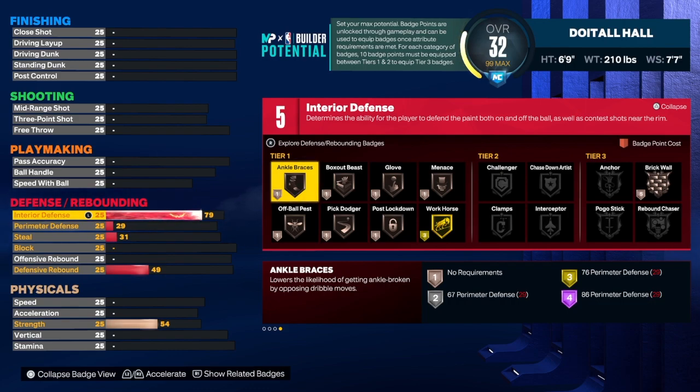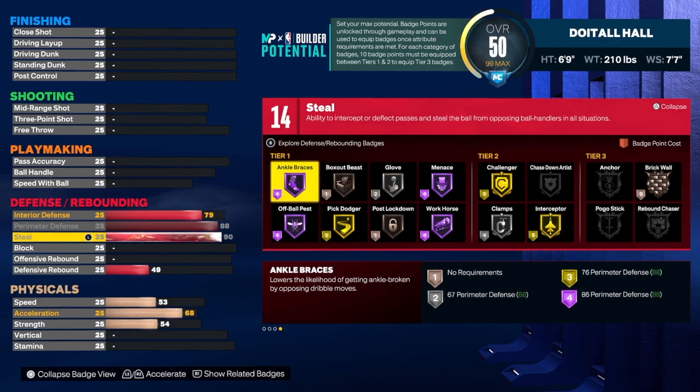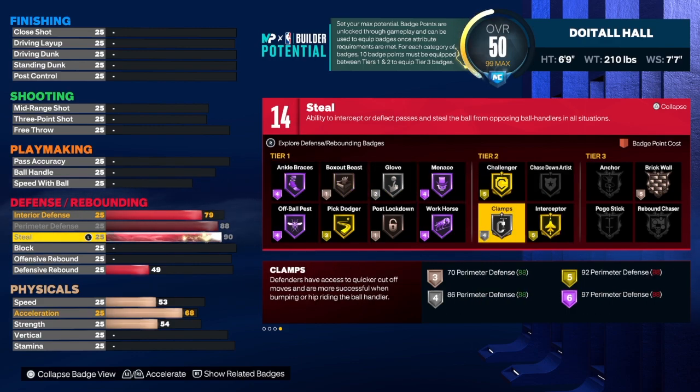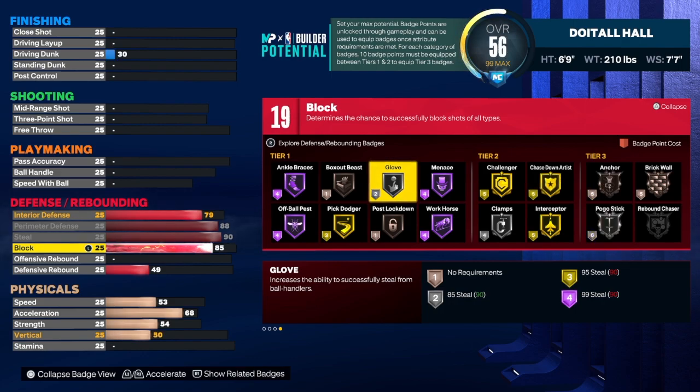I see that certain builds move different and block different — it's crazy. I have a prospect build with a 75 block that blocks so aggressively you'd think it has a higher rating. I also have an Anthony Davis build with a 93 block, gold anchor, gold pogo, and hall-of-fame chase-down artist that used to block better than a build I had with a 99 block. For perimeter defense, we're going to take that up to 88 — this build can really play on the perimeter. For the steal, we're going to max that out at 90.